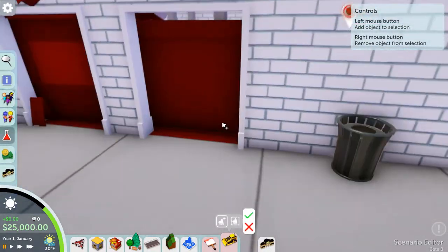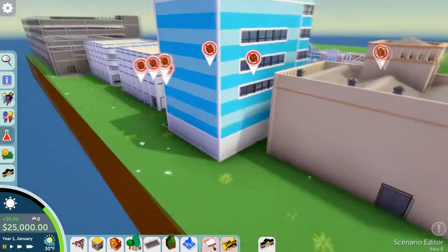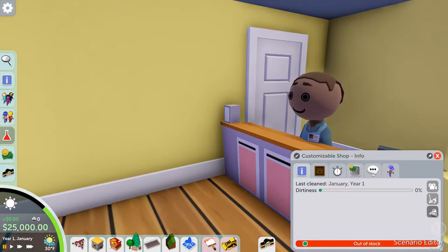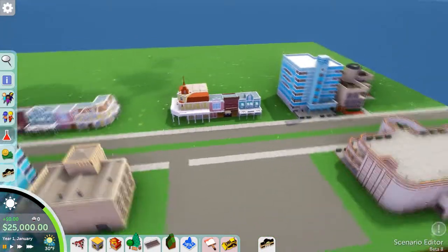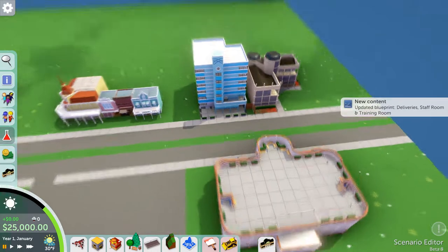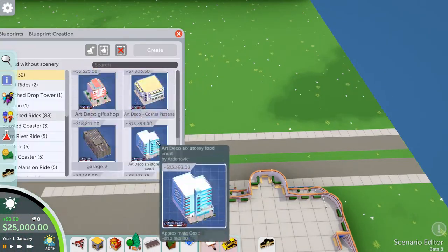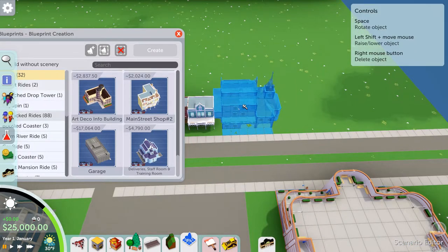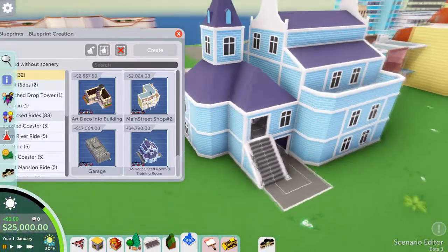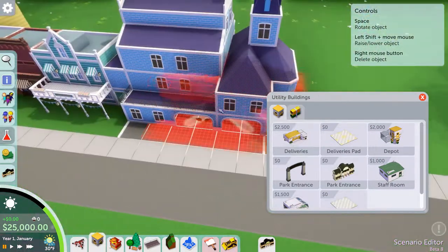All of these buildings I got off the workshop have delivery systems and other utilities built into them, and I need to get rid of those because all of this is just background filler. I went in and deleted all the shops and utilities from all of the buildings. There was also a building by a creator called Cooler Than Roses — a really cool skin for facilities and deliveries — that I really liked and wanted to include, as it captures that boardwalk feel I'm going for.